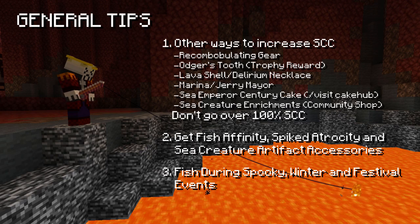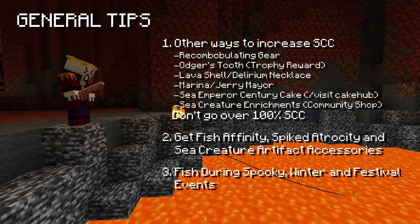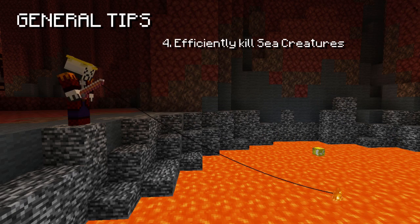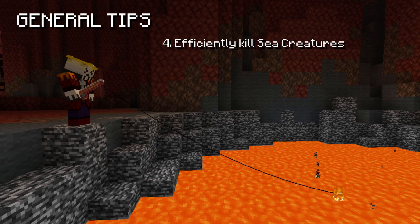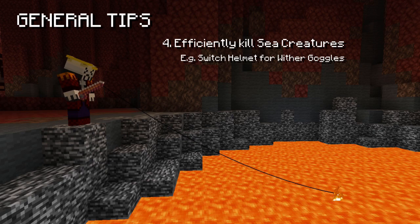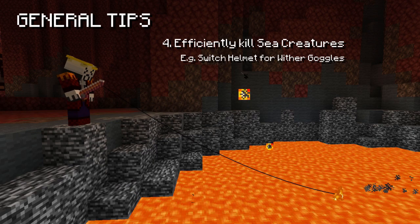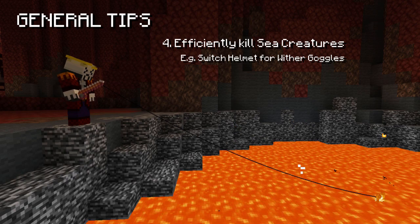The crimson isle sea creatures have a lot of HP — the lowest health mob has a million HP — so make sure you have a way of efficiently killing them, otherwise there's no point fishing there. One good idea is switching your magma lord helmet for wither goggles and using a mage setup, as this will help you do more damage. At this point you likely already have enough sea creature chance even without the helmet equipped.